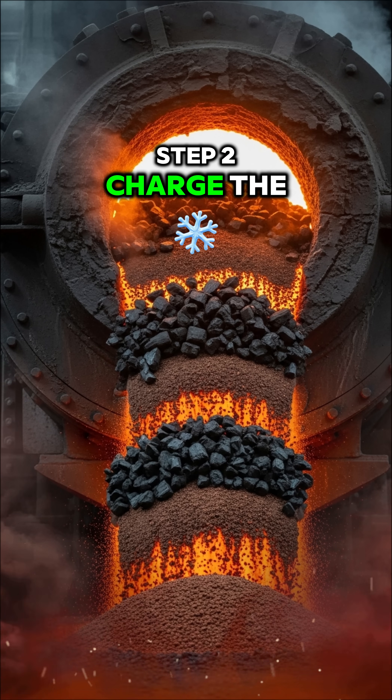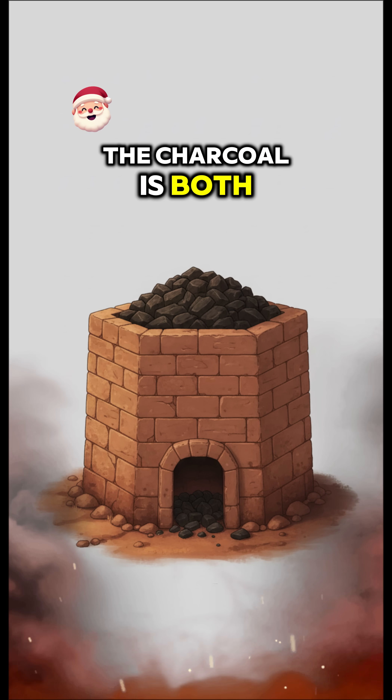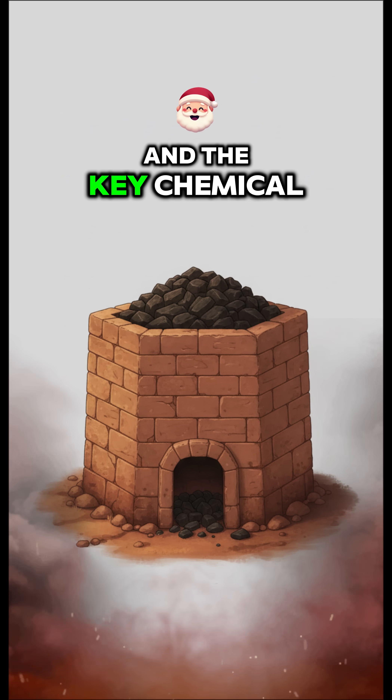Step 2: Charge the furnace. Layer your charcoal and crushed iron ore. The charcoal is both the fuel and the key chemical reagent.